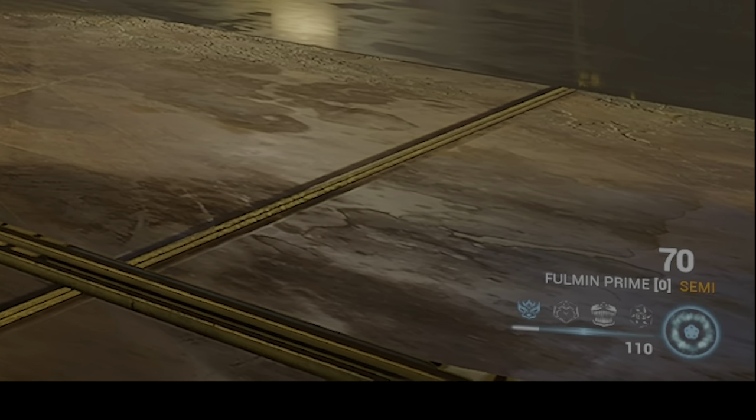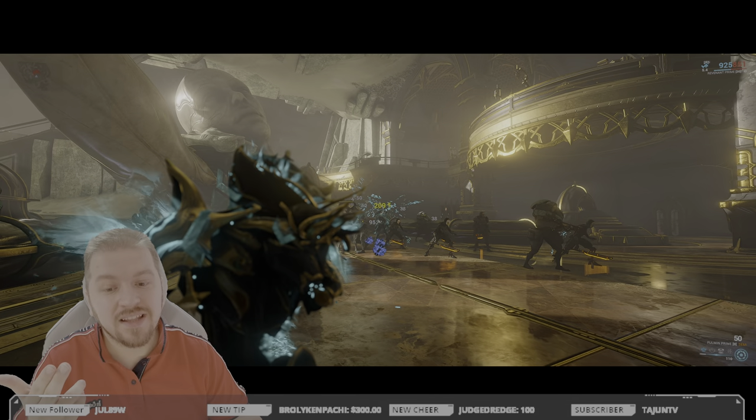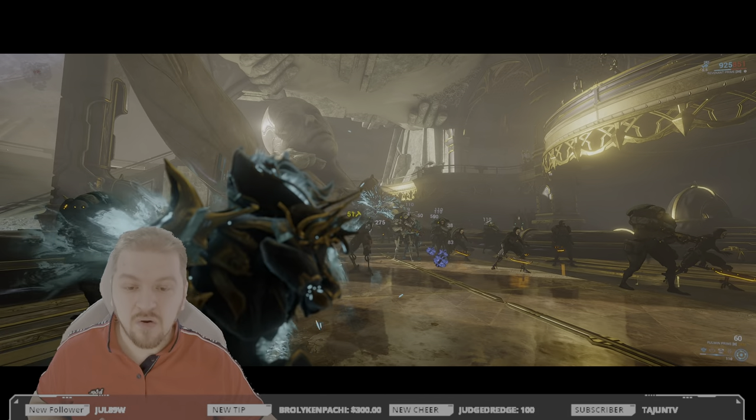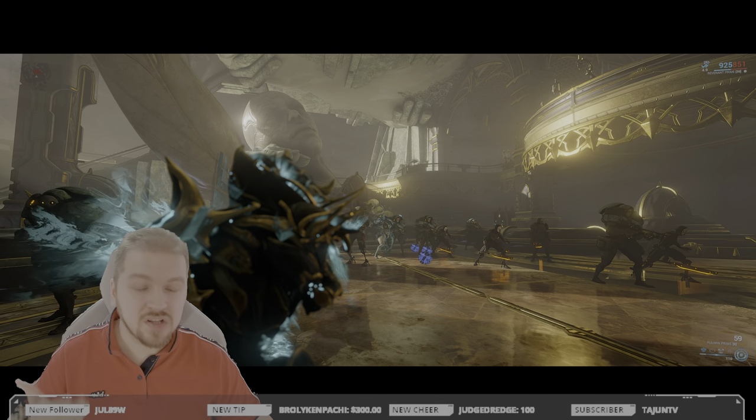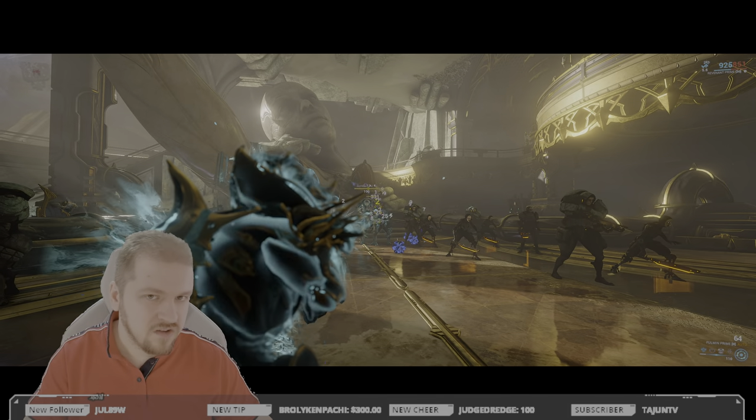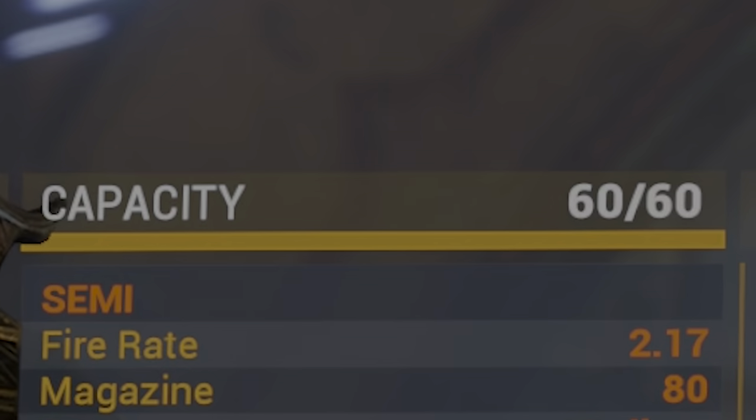The Fulmin Prime is one of those fancy recharge weapons. After you stop firing for 0.5 seconds, the weapon will start automatically reloading its entire magazine. In primary fire mode you're consuming 10 ammo per shot, so effectively eight shots. In secondary fire mode you go one for one.